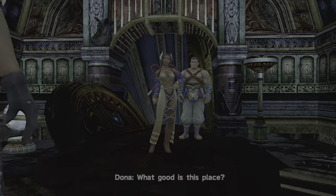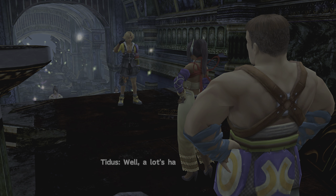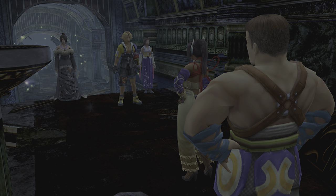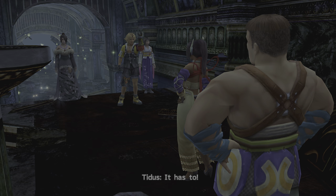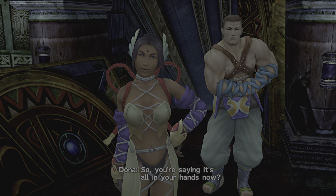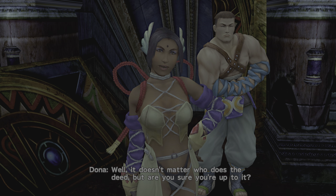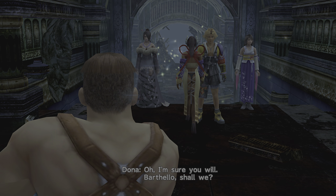But first — what good is this place? All that trouble getting here only to find ruins. Well, a lot's happened. You should know there's no more final summoning. Wh-what do you mean? Hey, we've got a plan, okay? And this plan's going to work? It has to. So you're saying it's all in your hands now? Fine, you do what you like, however you like — I'll just wait my turn. Well, it doesn't matter who does the deed, but are you sure you're up to it? You just watch — we'll get Yun. Oh, I'm sure you will. Bartello, shall we?